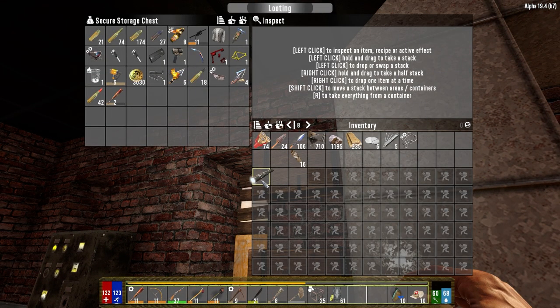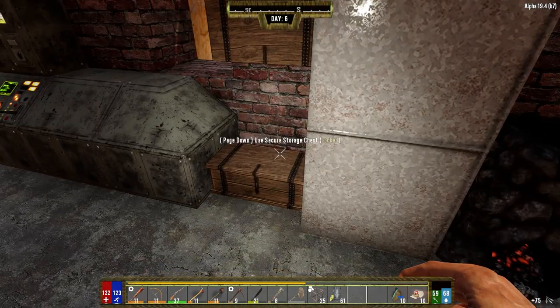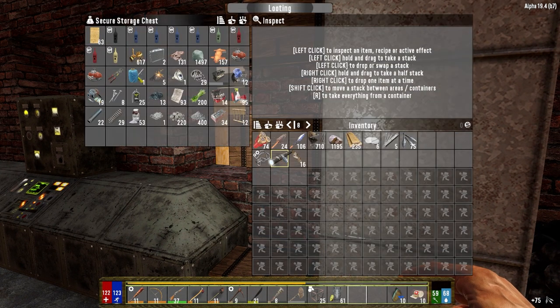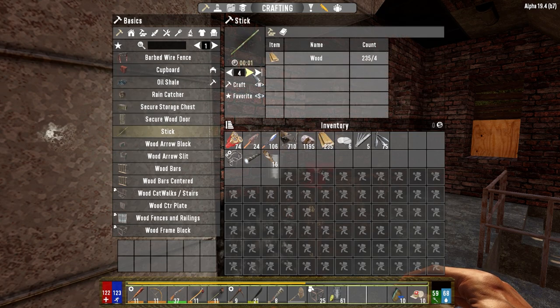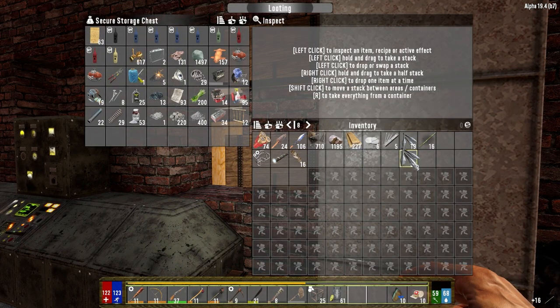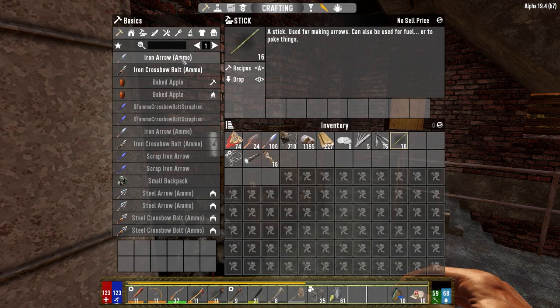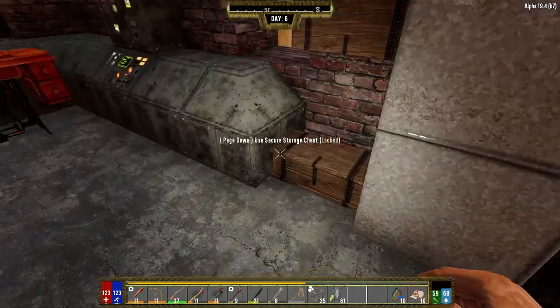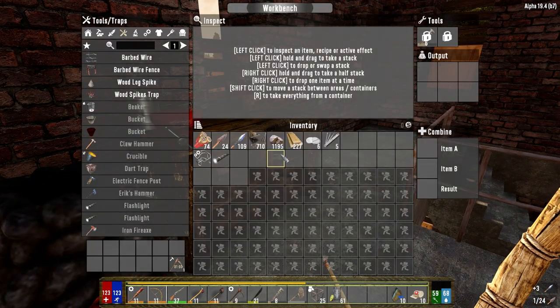I'm going to save that for repairing — it saves material and doesn't cost us anything. Let's grab the arrows out of here. We need sticks — we need 16 sticks — so we need wood too. That'll give us the sticks we need, and then let's put the arrows up here. I know where to go to get them and the recipes — iron arrowheads, iron arrows.